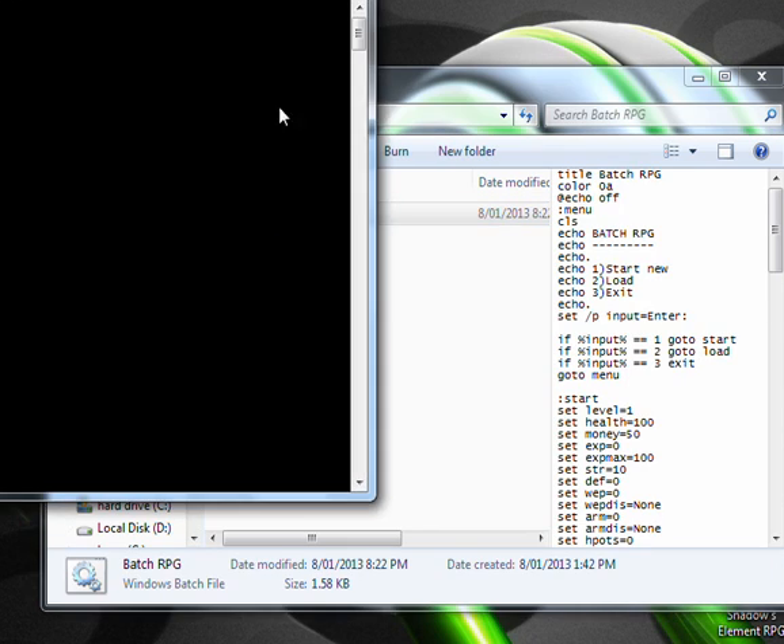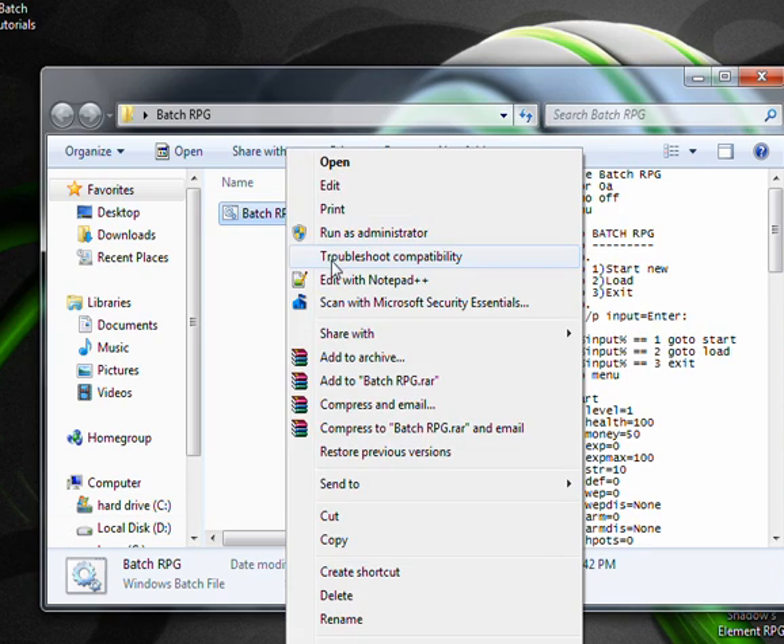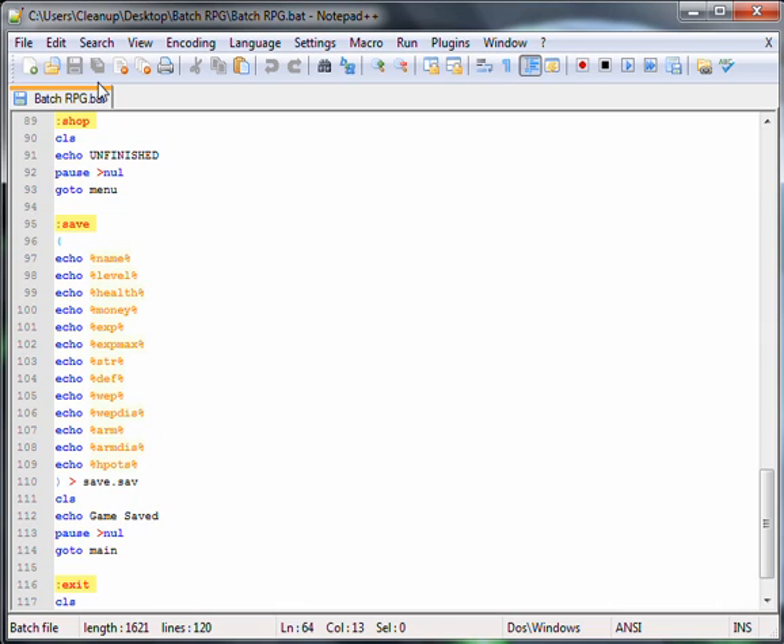We'll start off with the main shop being the weapons part, then we'll do the armor and then the potion store. I'm only going to be adding like three armor and like three weapon items for the sake of the video, just to make it quicker and simpler.